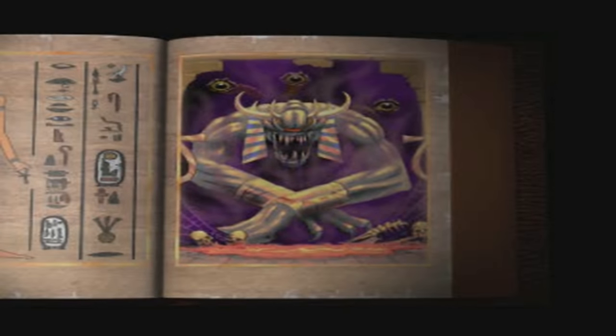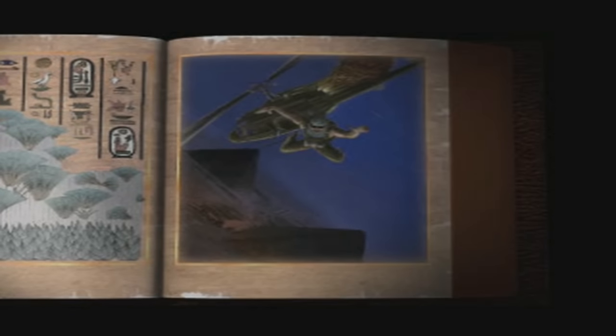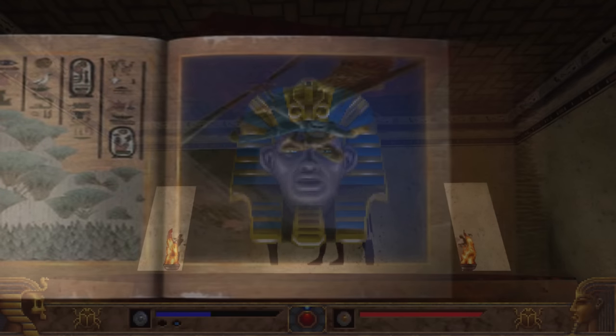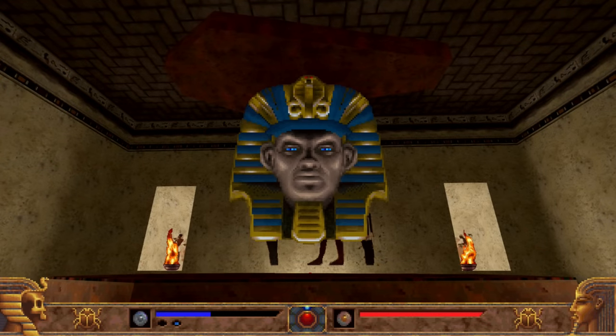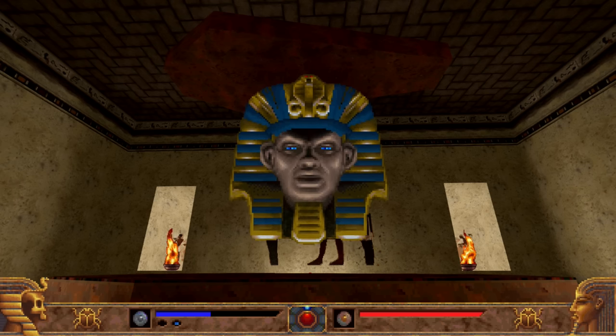Power Slave Exhumed starts out with a story of an alien invasion hitting the ancient Egyptian ruins of Karnak. A crack team of soldiers is sent in to see what's going on when their helicopter is shot down and they are all wiped out save for one lone warrior. Guided by the ghost of King Ramses, you learn that the Killmott aliens intend to use the power of his mummified corpse to conquer the world.